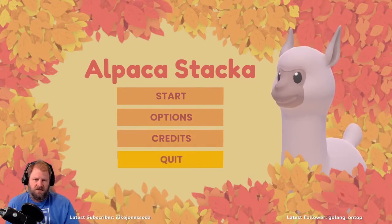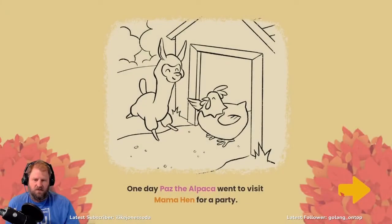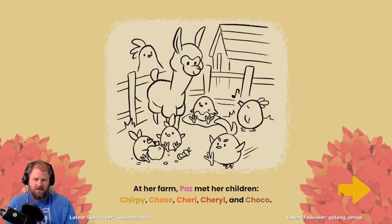We've got options, credits, and quit. We're just gonna jump right into this thing and hit the start button. "One day, Paz the alpaca went to visit Mama Hen for a party" — cute — "at her farm, Paz met her children: Chirpy, Chase, Cherry, Cheryl, and Choco."